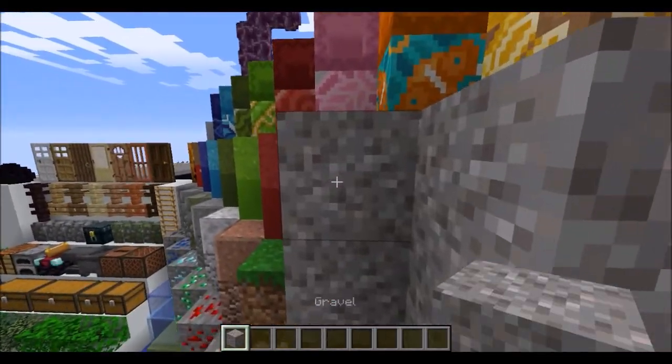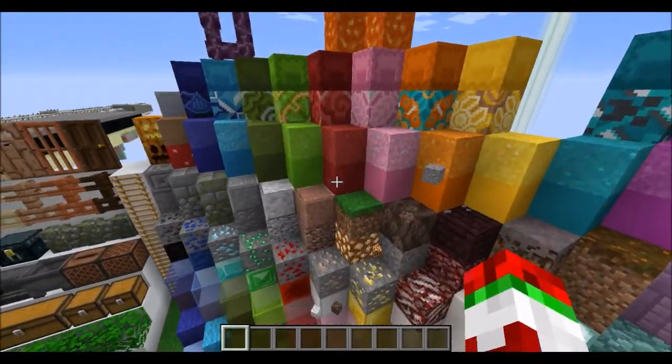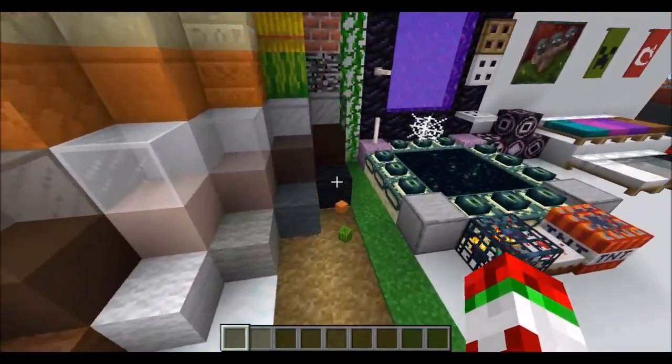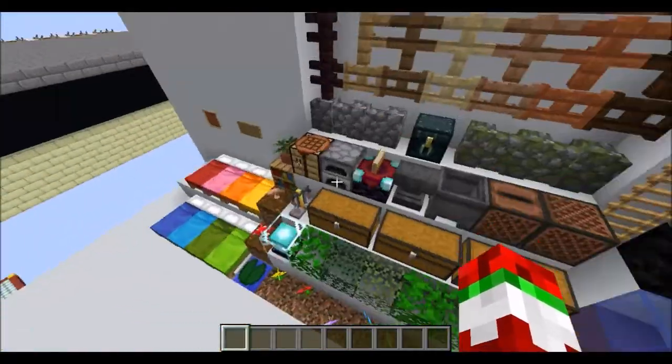Soul sand — the faces are now not as visible, but that just makes it better, because it's not like it's actually the devil block. Gravel now looks more like its old texture, which I don't really know which one I prefer. Stained glass, hardened clay, and wool have not been changed at all.